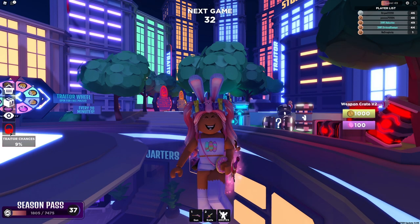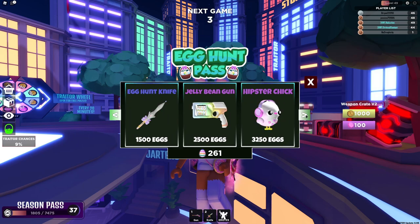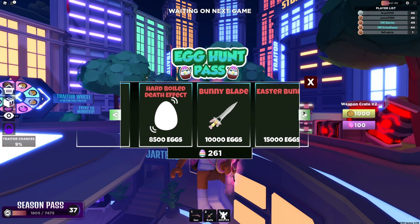So see this Easter basket right here — we're going to click on that and it's going to bring up the egg hunt pass menu. It's kind of cute because it looks exactly like the Overlook Bay egg hunt pass. I've actually been playing a little bit — I claimed the carrot dagger. But look how cute this candy blaster is — it has a donut on it! Oh my gosh, I need that. We also have the dubstep bird and all these other items.